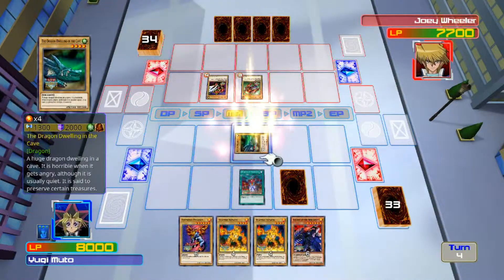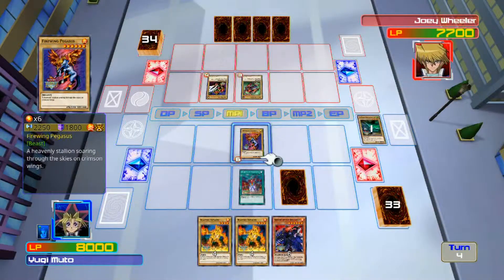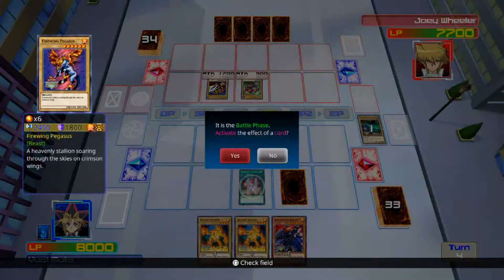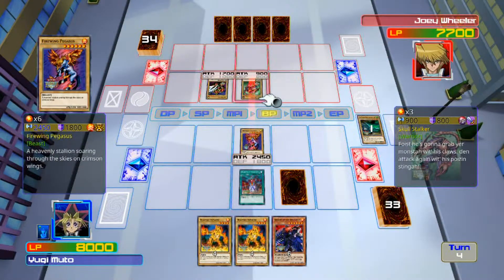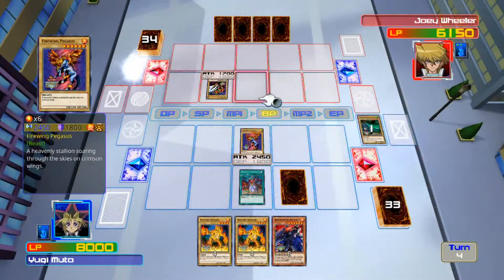Well, I might as well summon you since I only need one tribute. Let's bring out Firewind Pegasus. Now let's go to battle phase — wait, no, I don't want to activate an effect, I want to attack. Take out the one that does the most damage. 1500.